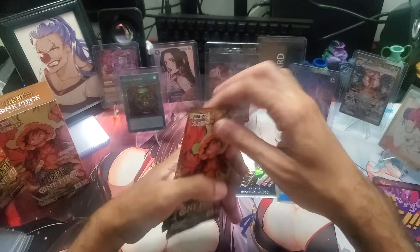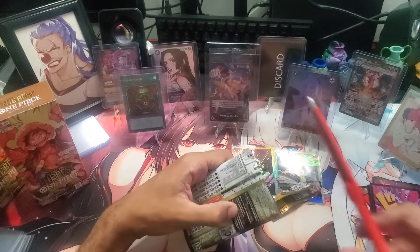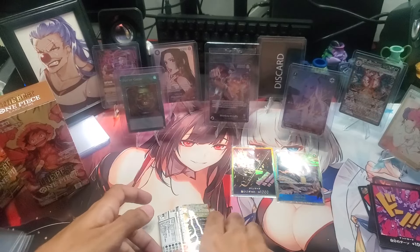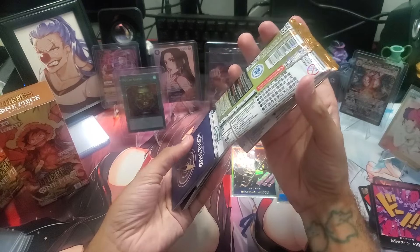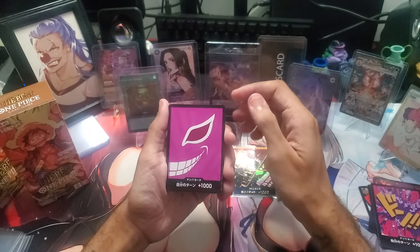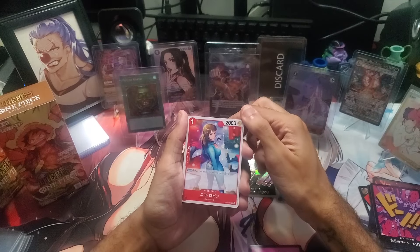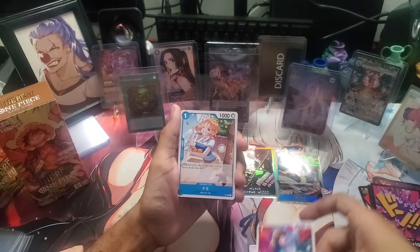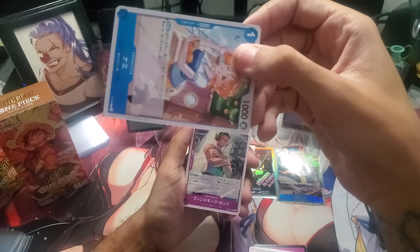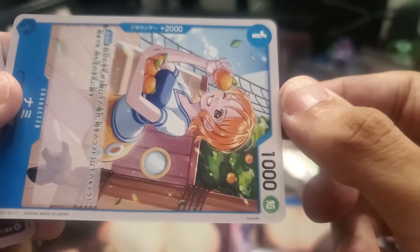I completely forgot there are two packs left. Maybe there's some heat in this, maybe there's a God pack. I'm here discrediting the last two packs like nothing's gonna be in here — no, there's going to be fire in here, watch. Manga Rare? I don't see a leader or nothing — that's sad. Our Don Quixote Doflamingo Dawn. Nico Robin looking amazing if I do say so myself. This artwork of Nami is also amazing — we have to check out the artist. Nuisuke. I really hope I'm not moving the camera too much, by the way, because this is a completely new position for the camera.